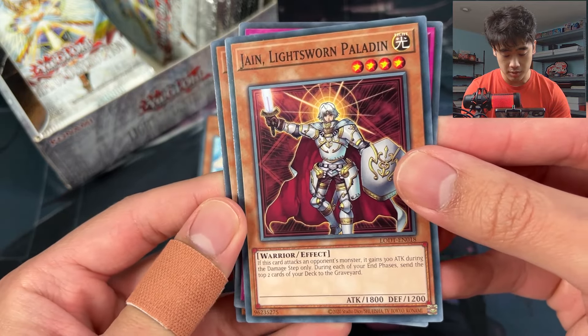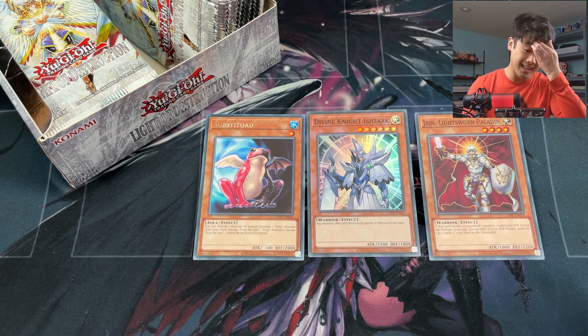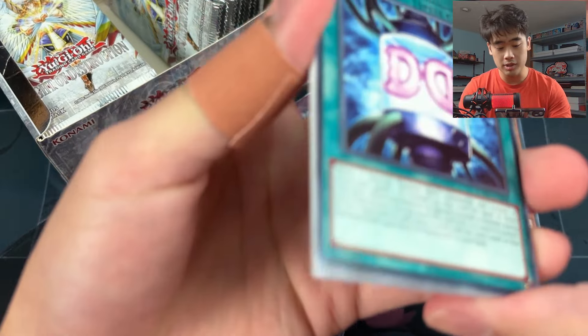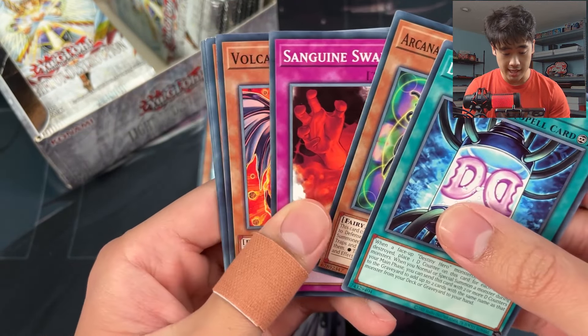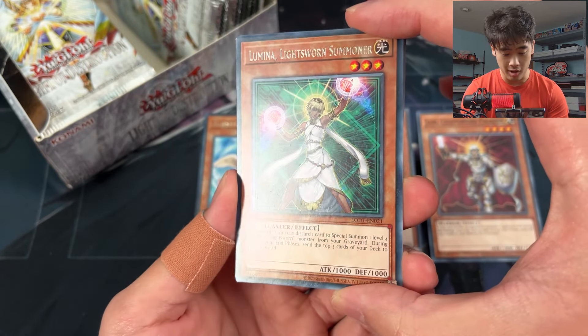Jain - this is one of the Lightsworns! 2100 attack when you attack, so it can crash into Cyber Dragon. That takes care of a lot of issues, and it's still 1800 even when you don't get the boost, which is actually a lot. Deformation, Arcana Force, Sanguine Swamp, Volcanic Queen.